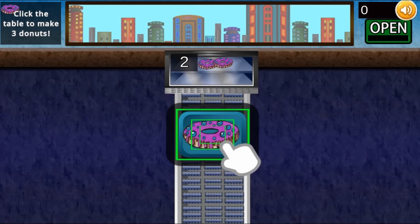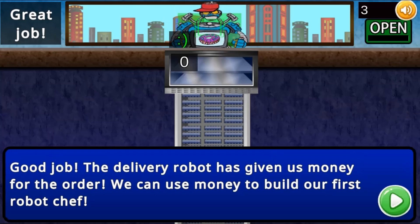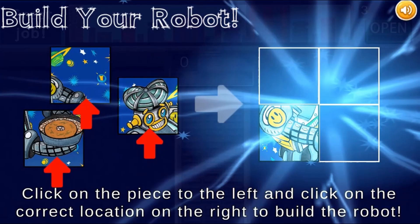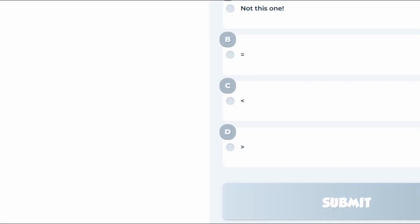In this quiz game, congratulations, you are creating the first all-robot restaurant in the city. To start, you will be clicking your prep table to create tasty cupcakes, donuts, and cakes for your waiting customers. With those sales, you can earn enough money to fill your restaurant with Robot Chef helpers.